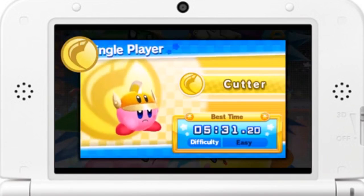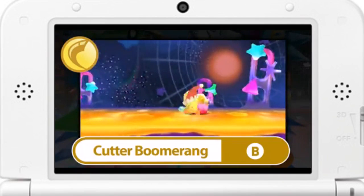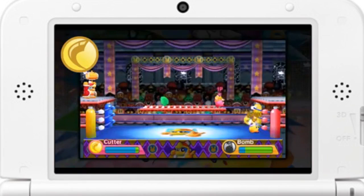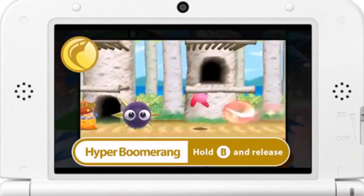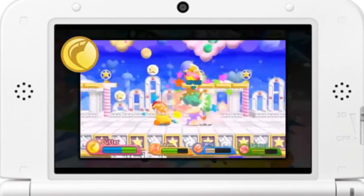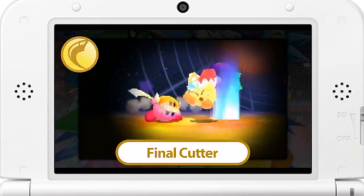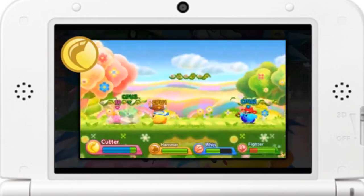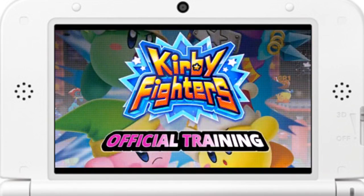Next is Cutter. With this ability you can throw the blade on the helmet to attack enemies far away. With Cutter Boomerang, you can toss the blade upwards or downwards — use the layout of the stage to your advantage. By charging up, you can also use the powerful Hyper Boomerang. Keep pressing the button when you're close to enemies to attack with Cleaving Cutter, and eventually unleash Final Cutter. To sum up: use Cutter Boomerang for distant enemies, and when they get closer, finish them off with Cleaving Cutter. That's all for today's training — keep at it, fighters!